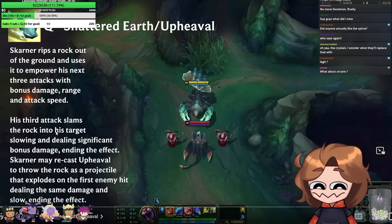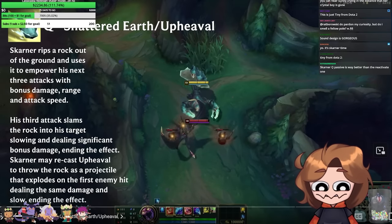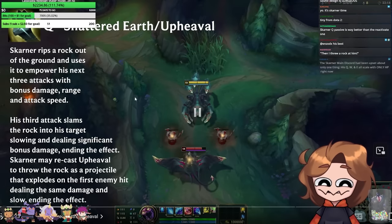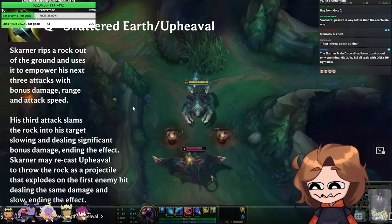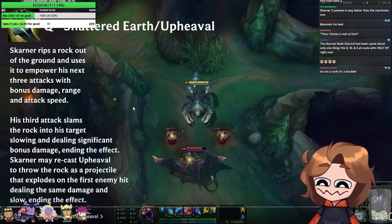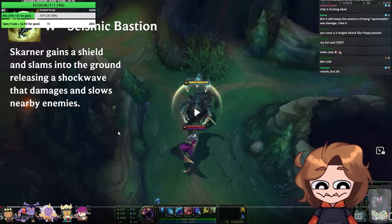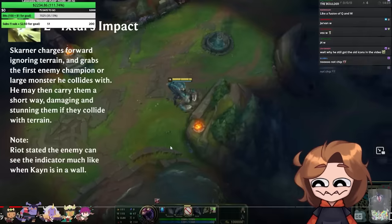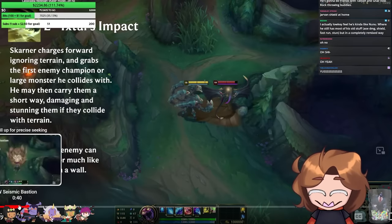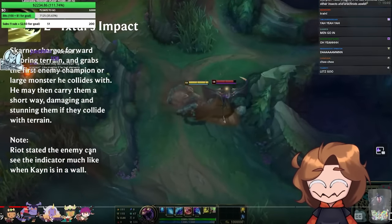His third attack slams the rock into his target, slowing and dealing significant bonus damage. That's kind of cool — you just pick up a boulder. That's certainly very different from his current Q, which is designed to just button mash. With current Skarner you're just spamming the Q button. W: shield slams into the ground releasing a shockwave that damages and slows nearby enemies.